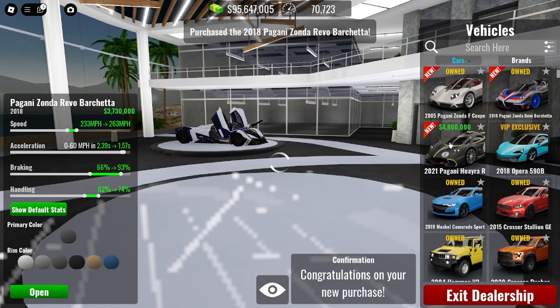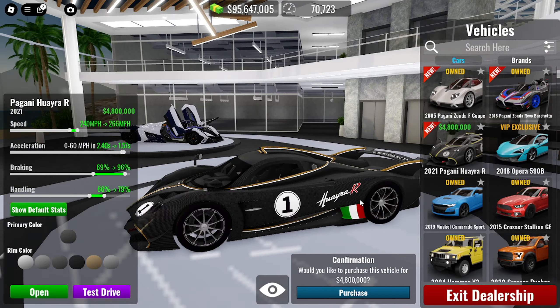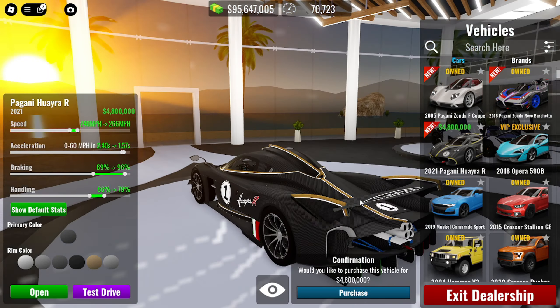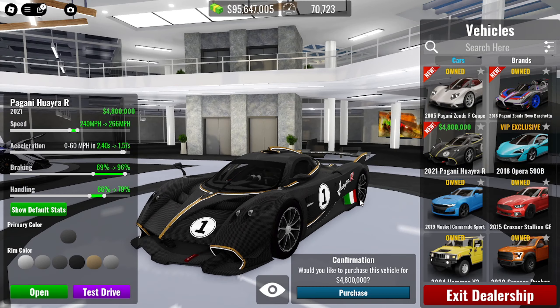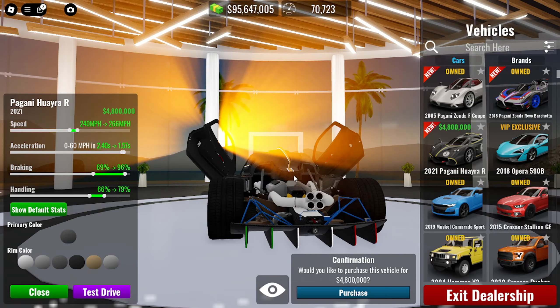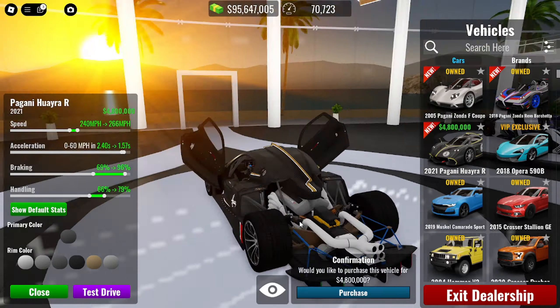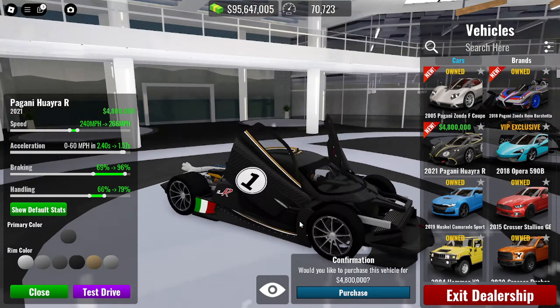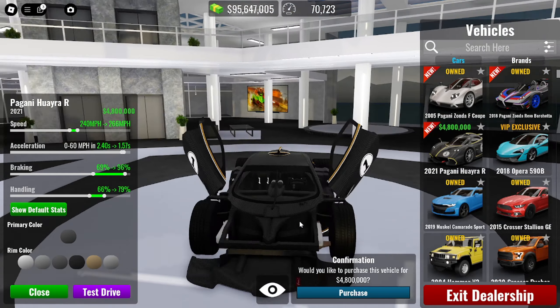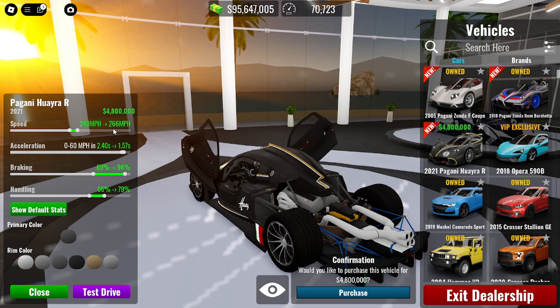3.7 million down the drain. The next car is the Pagani Wyra R at 4.8 million — actually one of the cars I predicted when Pagani started coming to the game. I said this car would be one of them, and it finally came out, so I was right. The back and front disappear when opened, but it's very detailed with mostly carbon fiber construction. Top speed is 266.